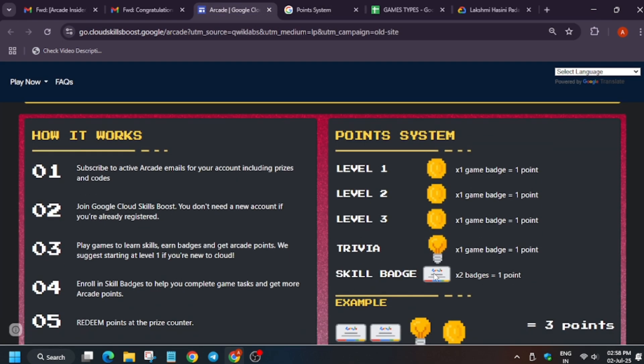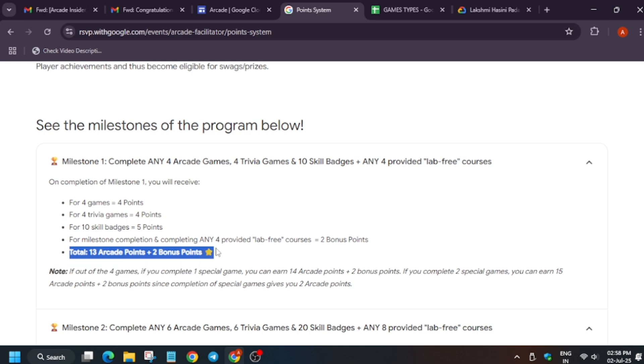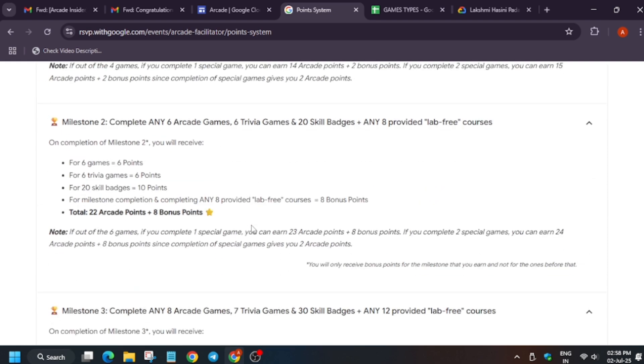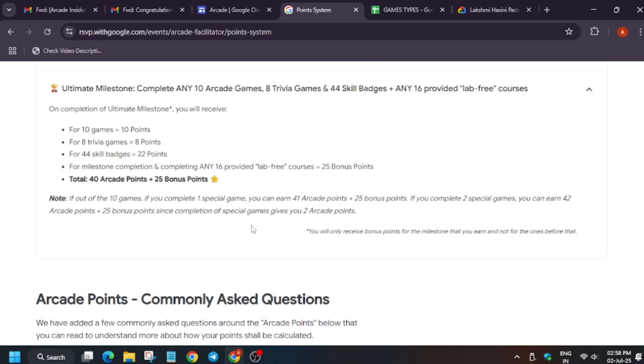For 10 skill badges, two skill badges give one point, so completing 10 skill badges gives five points. If you completed all requirements plus any four lab-free courses in the Arcade Facilitator Program, you receive two bonus points. For Milestone 4, 10 games give 10 points, arcade trivia games give eight points, and skill badges give 22 points — totaling 65 points.